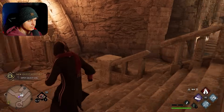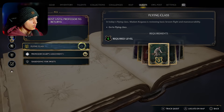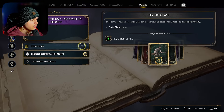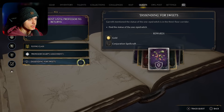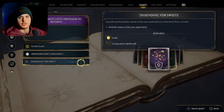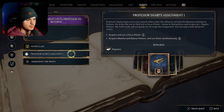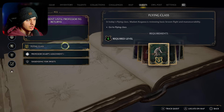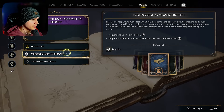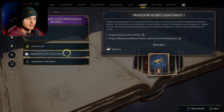Alright, it looks like we have a new quest available. Let's check our quest log. Oh my gosh — Flying class! And then we have Gareth mentioned the statue — oh that's right, there's a secret passageway that he mentioned that we have to find. Then we also have Professor Sharp's assignment. I'm going to save flying class for the next episode — I kind of want to dedicate a video for flying class and whatever else we have.